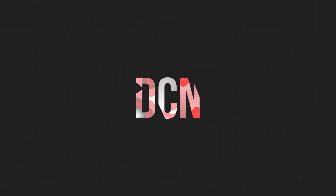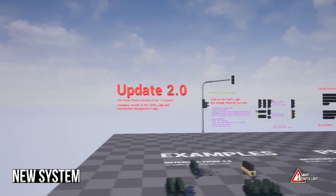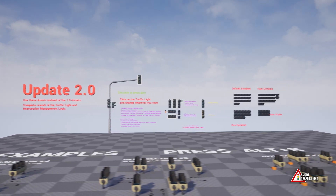Ready to stop traffic? Check out Smart Traffic Light version 2.0, now on the Unreal Marketplace. We've completely reworked the system.